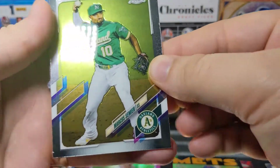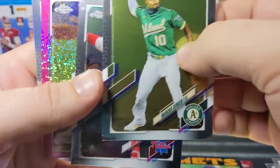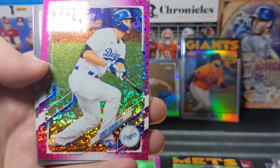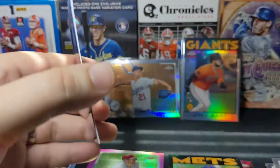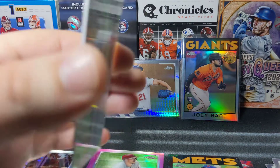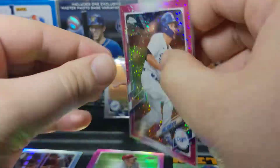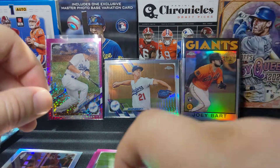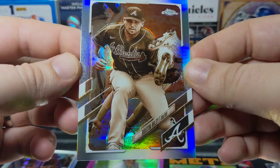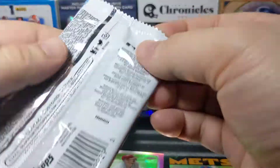We've got a Francisco Lindor and Carlos Santana base with a Jacob deGrom 86 Throwback — I like the way those look, nice and shiny. We've got Marcus Semien and DD Gregorius with full mask. Oh, look at this — it's like a pink sparkle, out of 350. Nice Corey Seager card, we will sleeve that guy up. Nice thicker card stock. Not guaranteed to get any numbered cards, so that's neat.